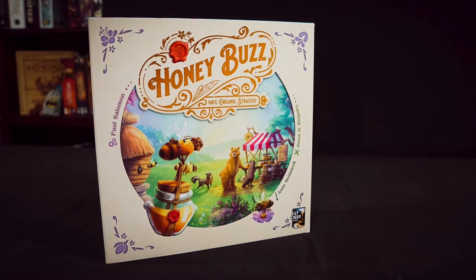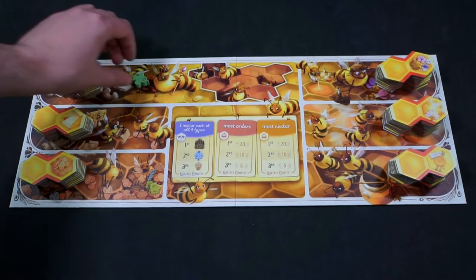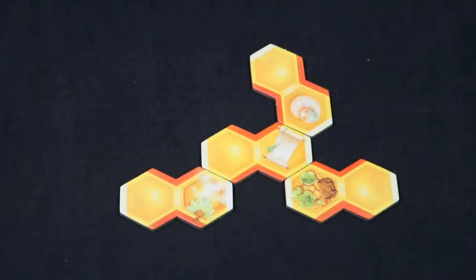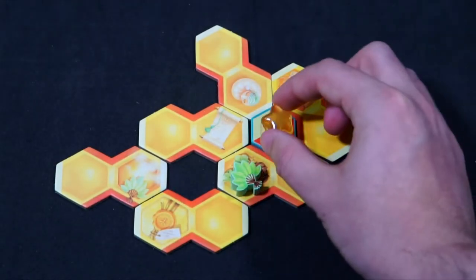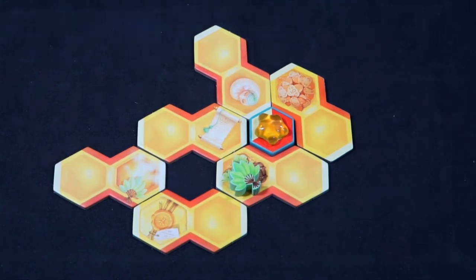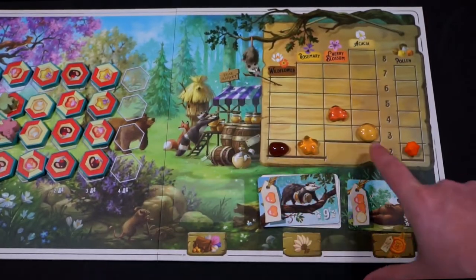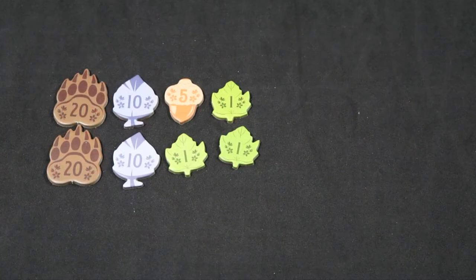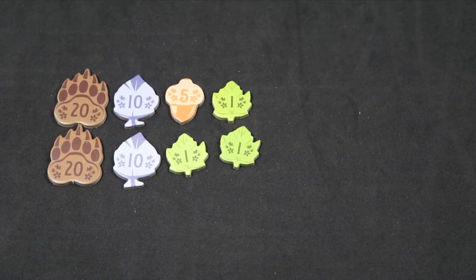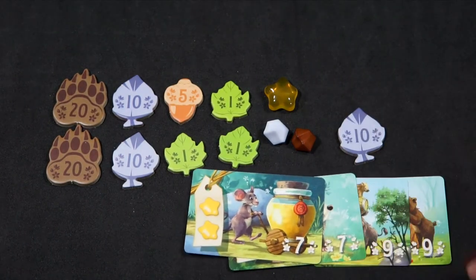Honey Buzz is a one to four player game for ages 10 and up with an average gameplay length of 45 to 90 minutes, published by Elf Creek Games. Each player will take turns setting out their bees to collect hive tiles to improve their own personal hive. When a honeycomb is complete, you will need to fill it with the matching nectar tile to eventually produce honey. By having multiple types of honey, you can sell them or complete orders to collect coins and points. When the market price of four types of nectar reaches the lowest point, or when two of the three order stacks are emptied, finish the round so everyone takes the same number of turns and then the game ends. Add together coins, honey and pollen, contest points, and order card points — the player with the highest total points wins.